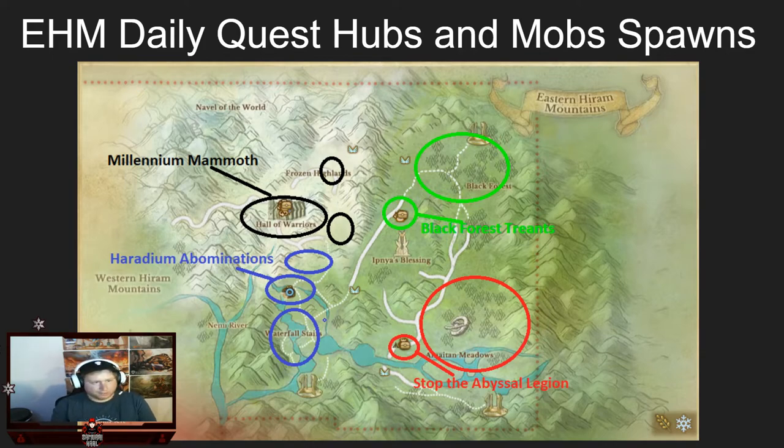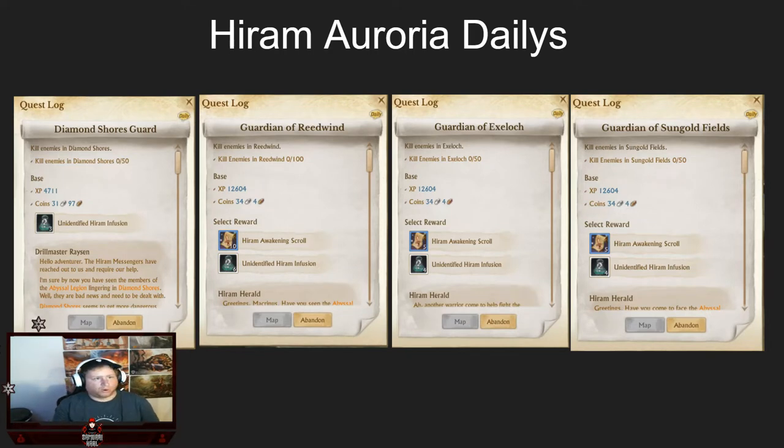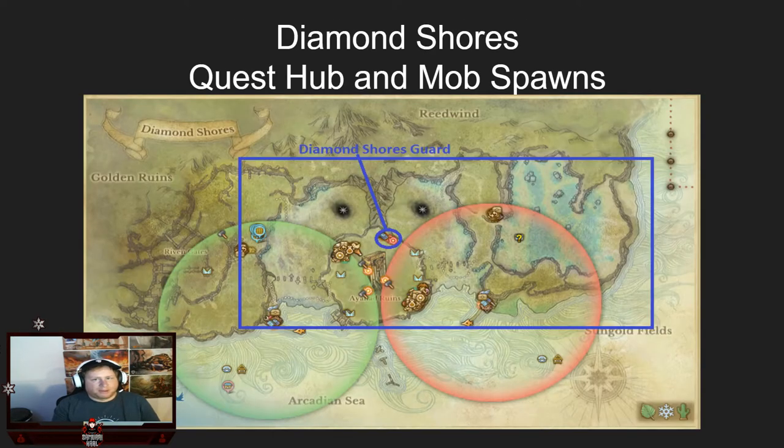Next are your Aurora dailies — the general early ones you get at level 50. These are done in Diamond Shores, Reed Wind, Ex-Lock, and Sungold, and they give you the basic infusion and the tier one scroll, which gets you from tier one to tier two Hiram. Take your rewards accordingly depending on whether you're trying to awaken or level. The only exception is the Diamond Shore quest, which gives you three infusions instead of scrolls. Most of these quests will be done in a daily raid, so you probably won't have to solo them — raids will likely be running at all times during the day.